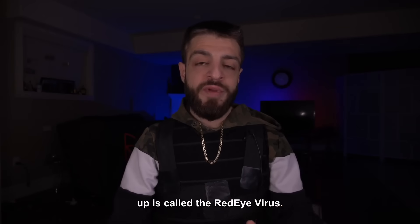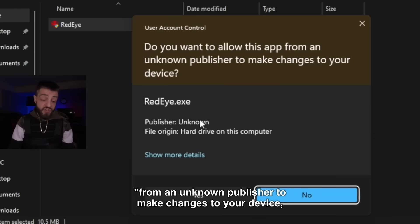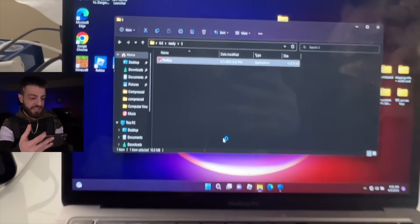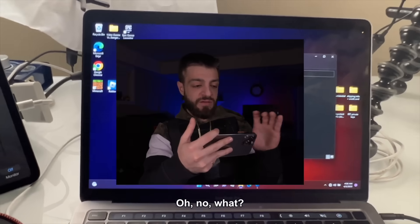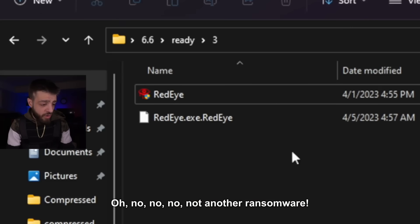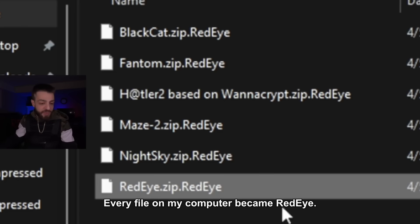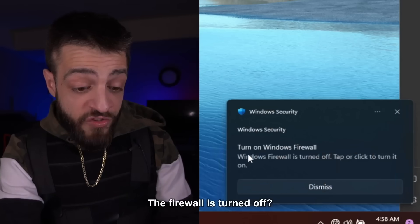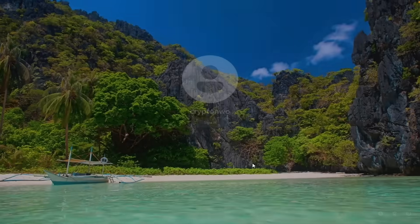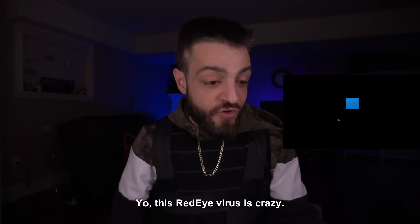The next computer virus we're going to open up is called the Red Eye virus. Do you want to allow this app from an unknown publisher? Redeye.exe — publisher unknown, hitting yes. You must restart your computer to turn off account user control. Every file on my computer became encrypted. The firewall is turned off — this is a really dangerous virus. The background changed too, and it's restarting on its own. This Red Eye virus is crazy.